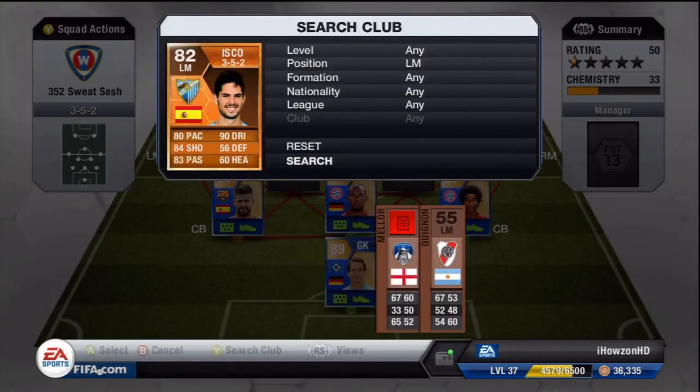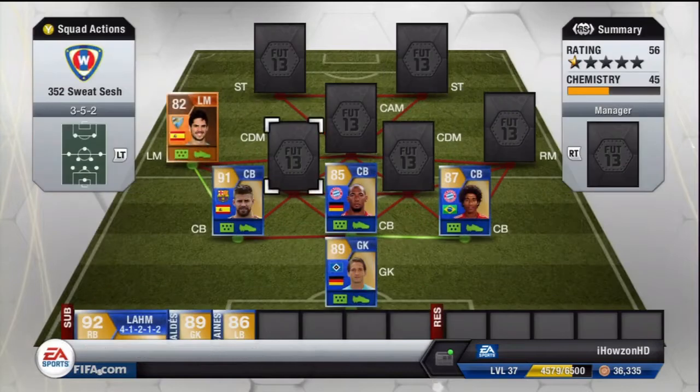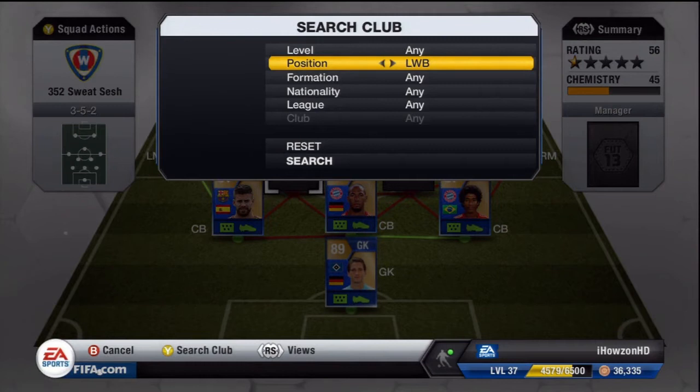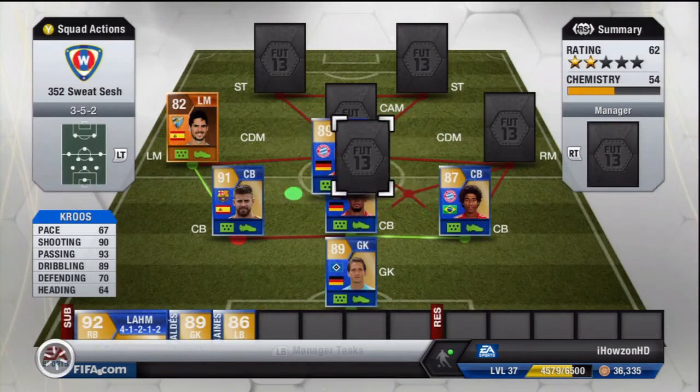On the left mid I went for a special — I believe a Man of the Match card — Isco. He's actually a center attacking mid on FIFA 14, so I was really quite surprised to find he was a left mid here. I never actually bought any of these expensive cards. He still does look pretty good and turned out to be quite a good left mid, even though I like my left mids and right mids pacy.